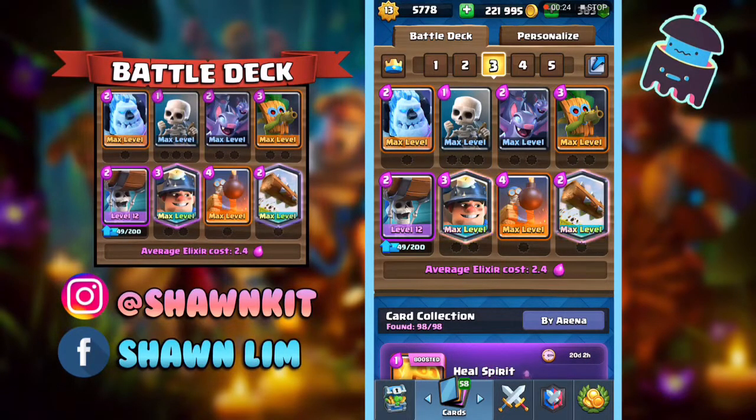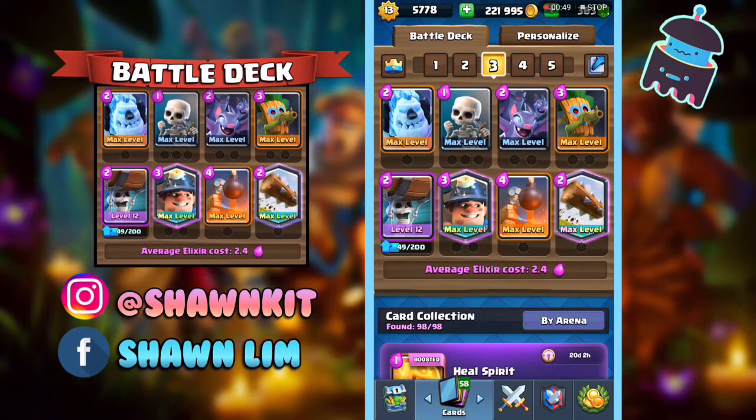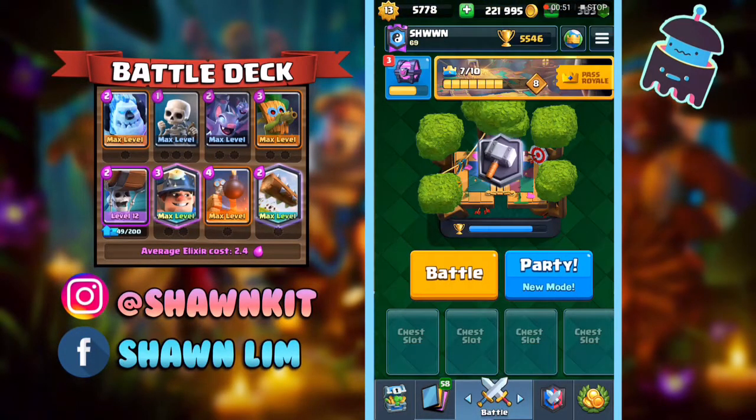Welcome back guys! In today's video, I'm going to be trophy pushing with this 2.4 Miner Worldbreaker cycle deck. It does have a pretty quick cycle at 2.4 — Elixir cycles quick with Worldbreaker, Skeleton, Batten, Log. My Worldbreaker is still level 12, so I'm not sure how good this deck will be, but without further ado, let's hop right into it.